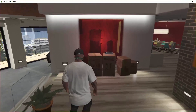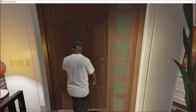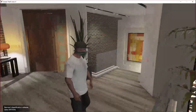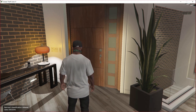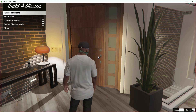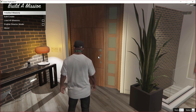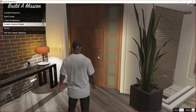Welcome back guys. We are here with Franklin, and now we are going to show you guys that the menu does work. To open up the menu, all you got to do is press H. And there you go — it does work! If you guys are using NativeUI.dll version 1.8, the latest version, then the menu won't open. Make sure you use 1.7. Don't use 1.8 — it will not work.